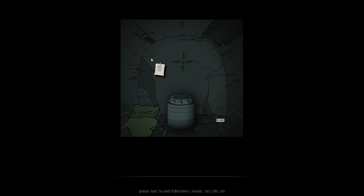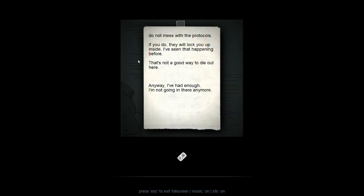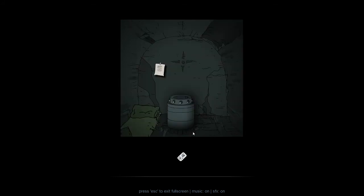We see some sort of hideaway and another note. Somebody else must have made it here. They left behind a key card of some kind and a note: 'Do not mess with the protocols. If you do, they will lock you up inside. I've seen that happening before. That's not a good way to die out here. Anyway, I've had enough. I'm not going in there anymore.' Going in where, and why? Was this another person Murtaugh sent who was supposed to go in somewhere and do something? There's some kind of protocol — I'm going to assume that has to do with the security that found us. If they catch you, they lock you. Well, they didn't lock us up — they just kind of abandoned us on the cliff face, hoping we would just die. This person basically gave up and said they're just going to live here now. Not sure how long they made it; there doesn't seem to be any source of food.